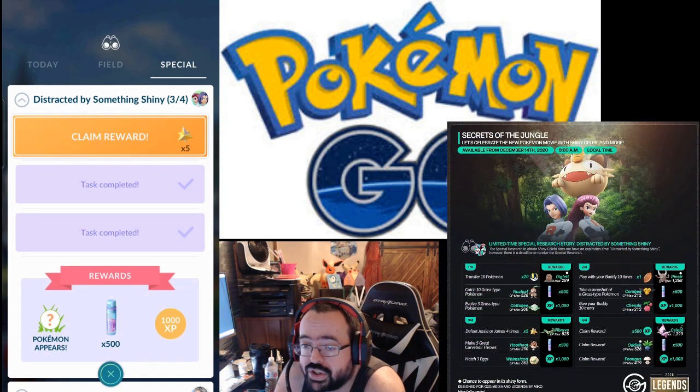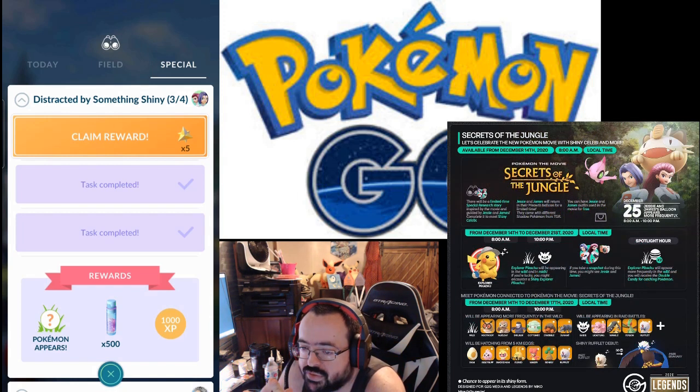Step one is: transfer ten Pokémon, catch ten grass types, evolve three grass types. Rewards are Ultra Balls and two encounters — Nuzleaf and Cottonee — plus a Diglett encounter, Stardust, and XP.